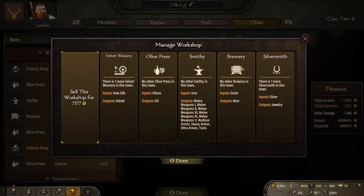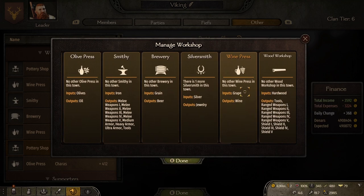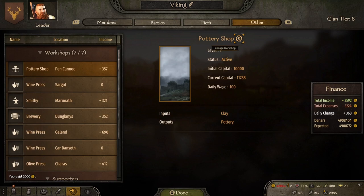One thing I would recommend when choosing or retooling a workshop is to make sure you're not building a type that already has one, two, or three of them in that town. You want to be the only workshop of that type in town — that way you're not competing for business.